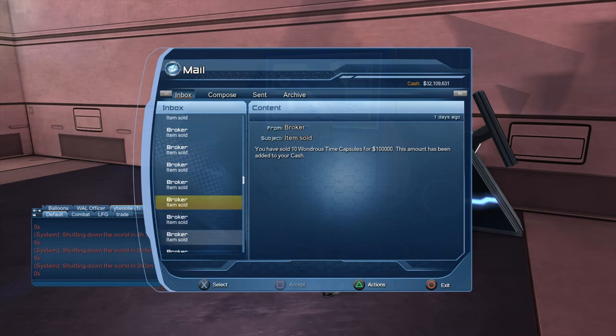Base items and random items — whatever you've got in your inventory, go to the broker, look it up, and then throw it in there. I promise you, you're going to make some money. Especially the base items.